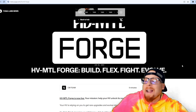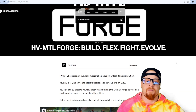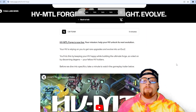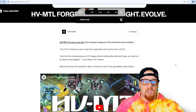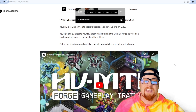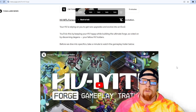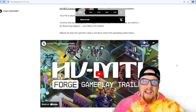Let's jump right into their explainer on how to play the game. Heavy Metal Forge: build, flex, fight, evolve. Heavy Metal Forge is now live. Your mission: help your heavy metal unlock its next evolution. Your heavy metal is relying on you to get rare upgrades and evolve into an Evo 2, as voted on by the community and your fellow heavy metal holders.